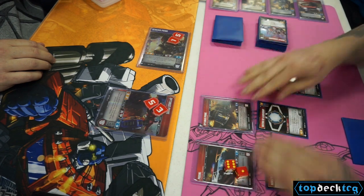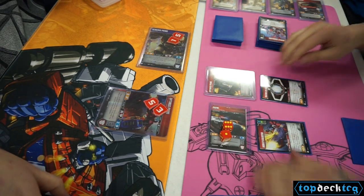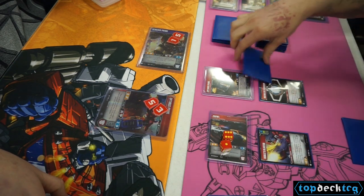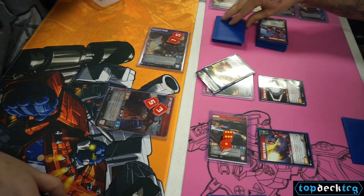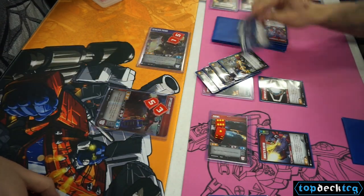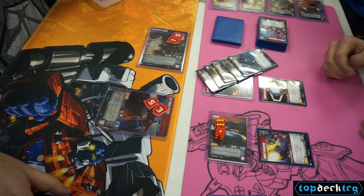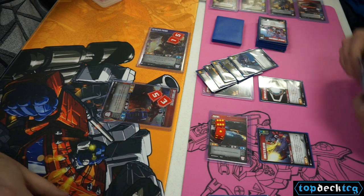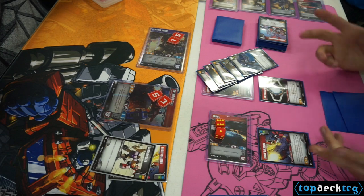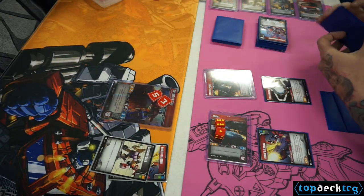We play the Matrix of Leadership and the other Press the Advantage. That gives Prowl plus 2 and gives Nemesis Prime minus 2, meaning his armor really won't mean much. We're looking at a total of 12 damage — 5 base, 2 off the Press, 2 off the Blaster, 1 off the Matrix, and 2 from the revealed cards. I flipped a white and then got the bold one. He flips for defense and I believe it is exactly 11 damage getting through, which does KO Nemesis Prime.